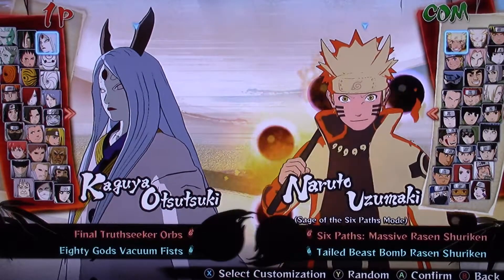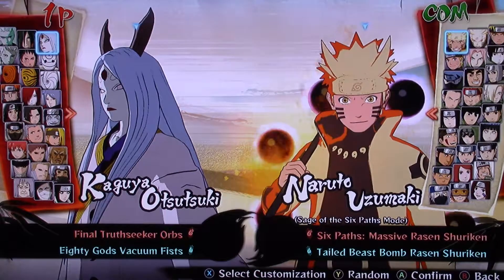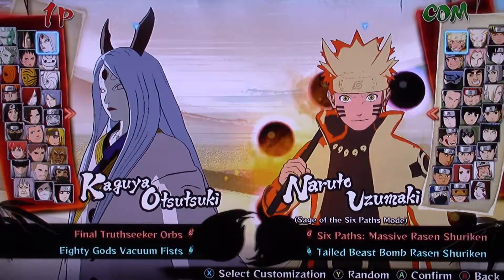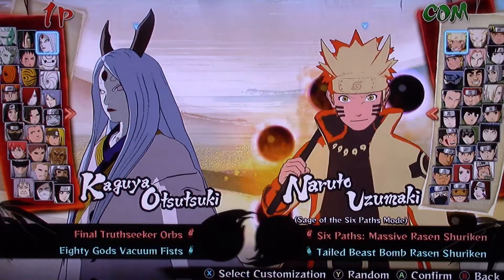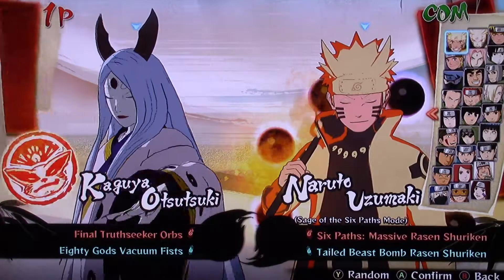What's up Pack-Man, it's your weird spirit the Alpha here and welcome to your next episode of Naruto Ultimate Ninja Storm 4 character showcase. The character we got this time is K, a brand new character, so let's take a look.